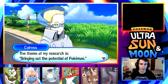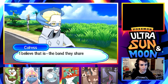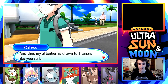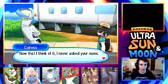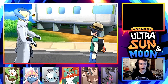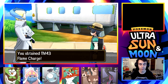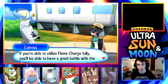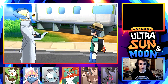Colress introduces himself: his research theme is bringing out the potential of Pokemon. He believes what brings out the power of Pokemon is the bond they share with their trainers, and his attention is drawn to trainers like me, bound to their Pokemon through the power of the Z-Power Ring. He gives me a TM - Flame Charge. The totem sticker in the back is kind of distracting me, but I'll take it.